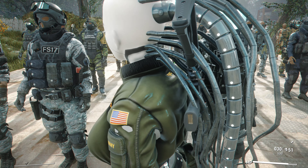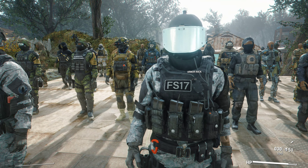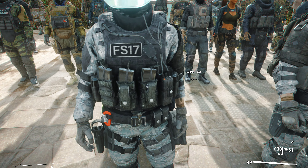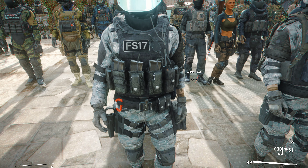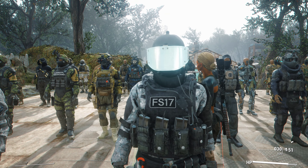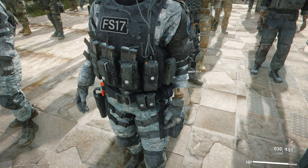Next up we have the Ivy variant — magazines, pouches, a visor, and a tactical belt. Really nice to look at — the visor reflects sunlight. There are also pistol magazines on the left side.